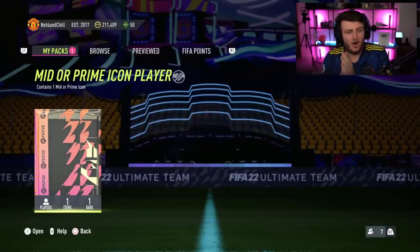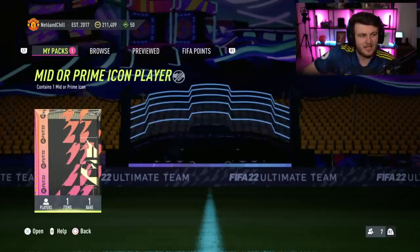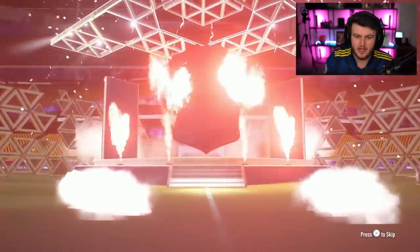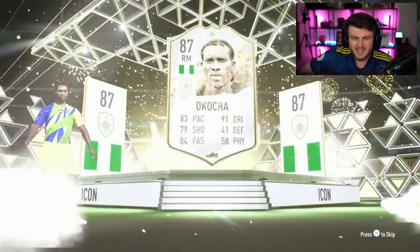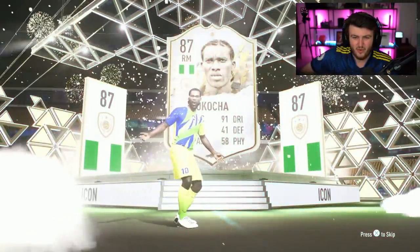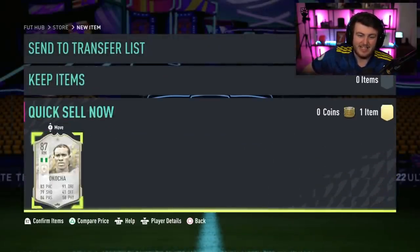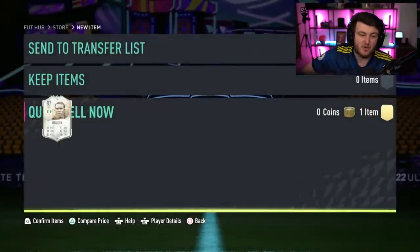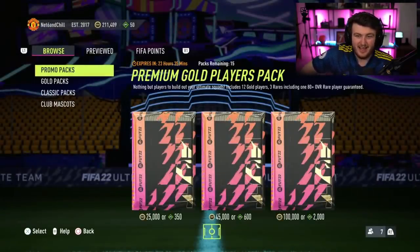Mid or Prime Icon — Netsix and Chill is his club name, I like that. Can we get a decent Prime Icon right here, EA? We want all the players to go up and then a big nation — Dutch, Brazilian, French. Oh no. Mid JJ Okocha. You knew it was bad when you saw the flares not go up at the same time. For me, that's a terrible icon.